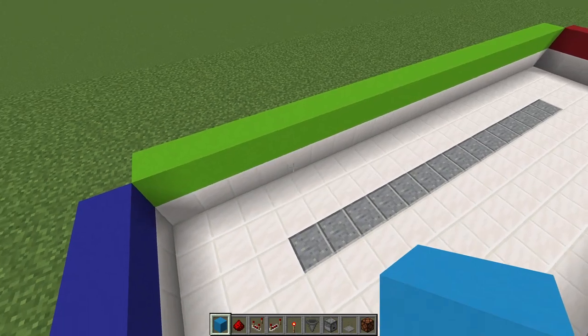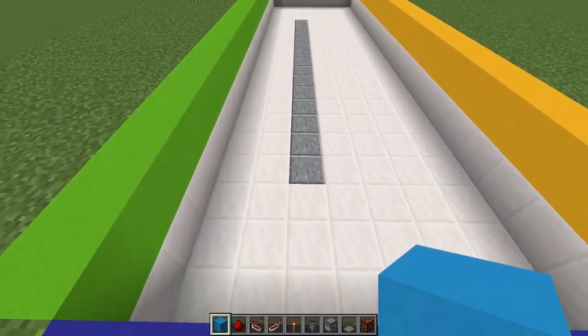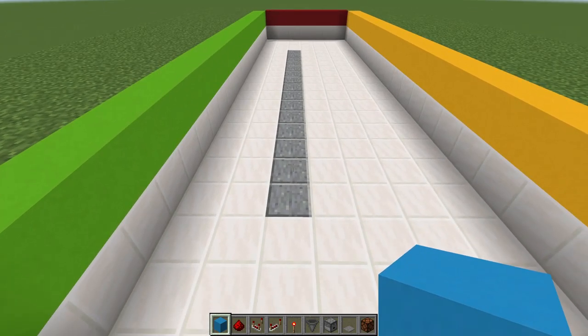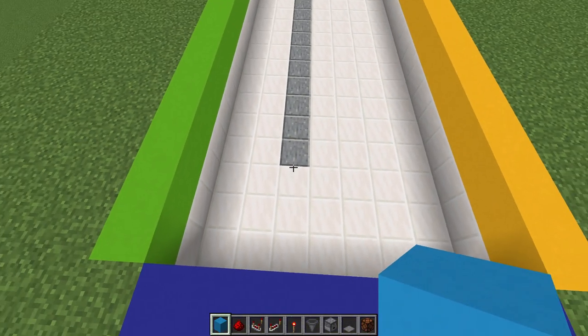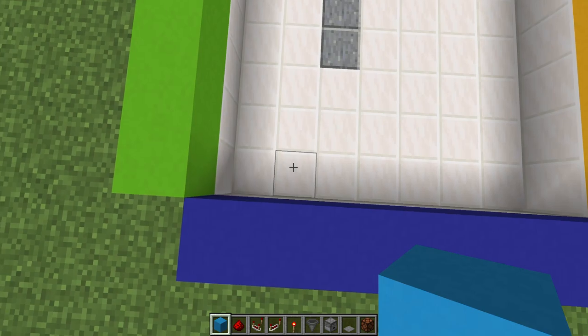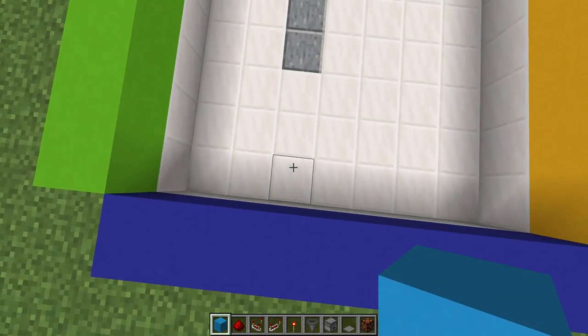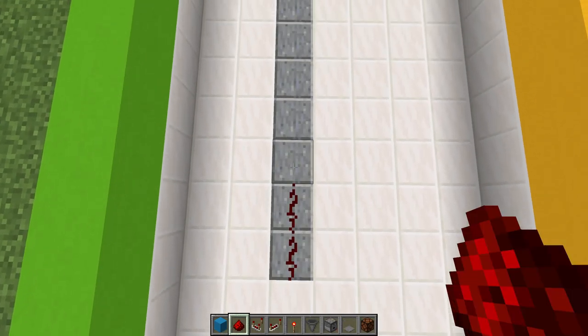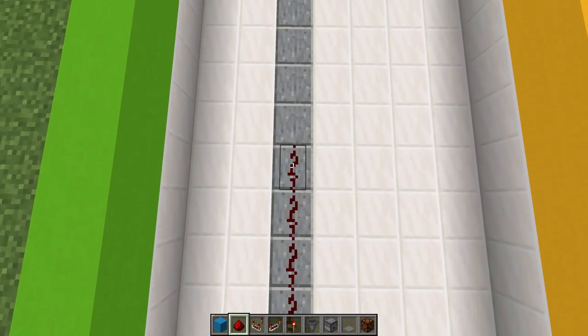Now this gray area represents the 15-block strip of redstone dust and pressure plates that we're going to need — just to give you an idea of where that's at in case you want to line this up anywhere. To find this, count one, two, three and then one, two, three, and right there on the fourth one, place the redstone dust and extend that 15 blocks towards the back.